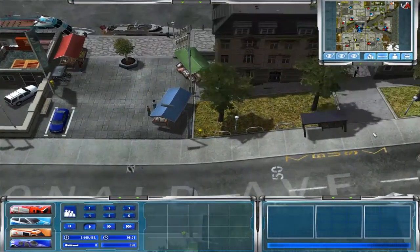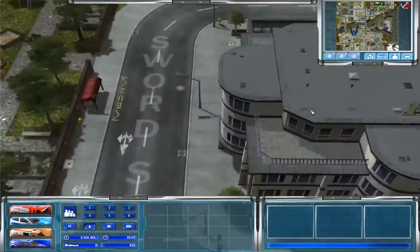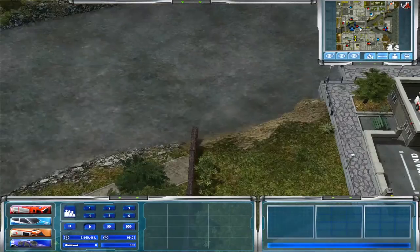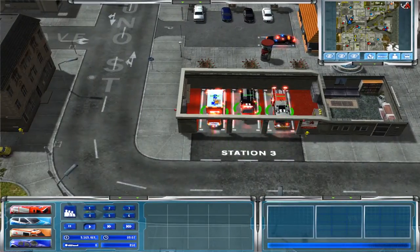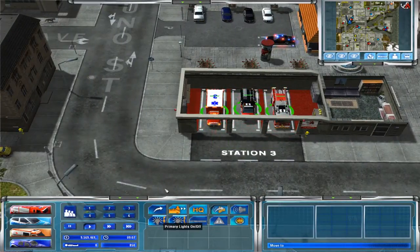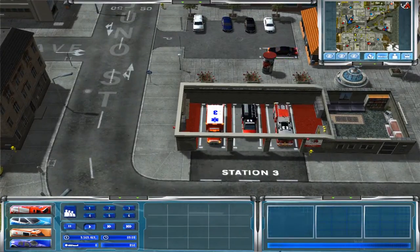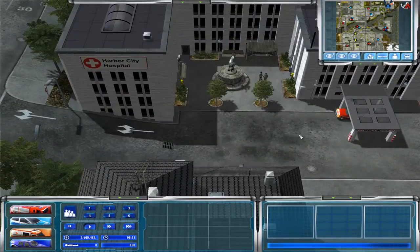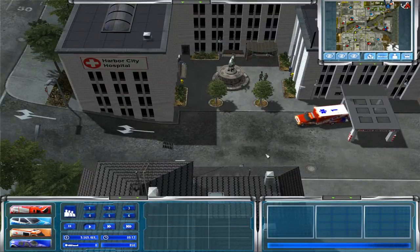What's up everybody and welcome back to our Emergency Force series. We're here today in Harbor City. I've started this mod before and spawned everything onto the map into the stations. We also have our first call that I already responded to before I saved, so we did respond to it and it is finished.